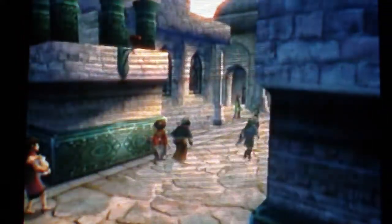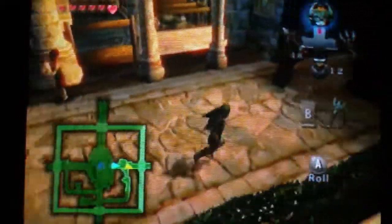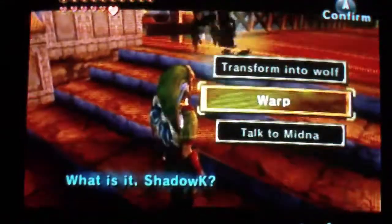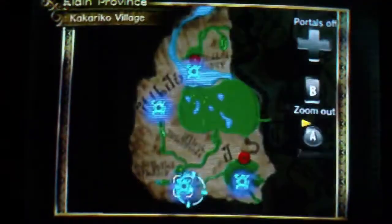So now we are going to warp to Kakariko Village to meet up with Shad. Let's meet up with Shad and we'll go on to the next step from there. How many rupees do we have? I want to make sure that I have at least 300. We have 349 - nice. So let's warp to Kakariko Village, then we'll talk to Shad and give him the book. Hopefully he'll do something with that statue.